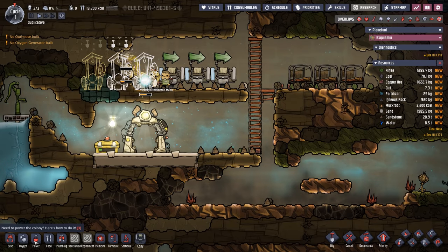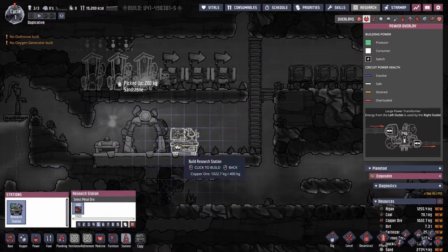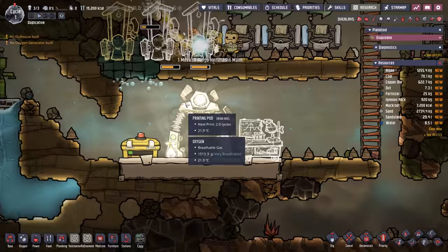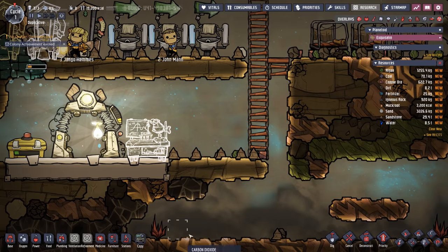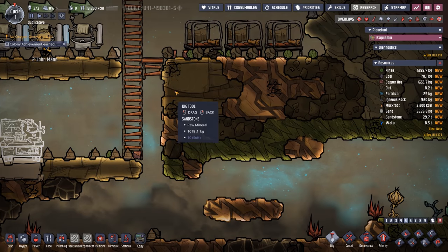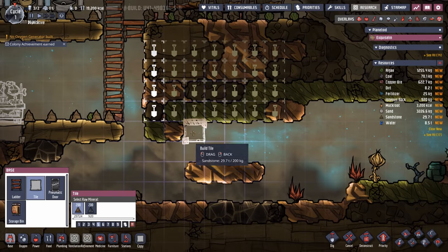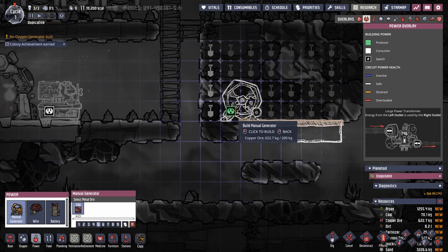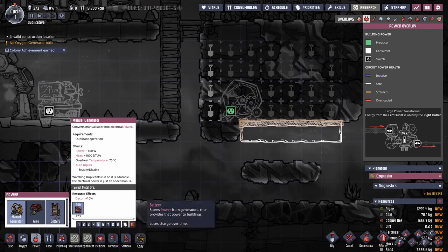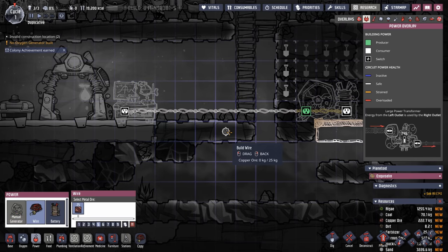While a couple of dupes are finishing up the bathrooms, we'll go ahead and set down that early research station right here. Putting it beneath the light will give us that work-lit bonus, which will really help getting some of that early research done. I think this area will do well and give us a little bit of that copper ore — we're going to have to put some tiles in, but that's not a big deal. Starting off with our wheel, our battery, and then we'll throw some wire just like that.